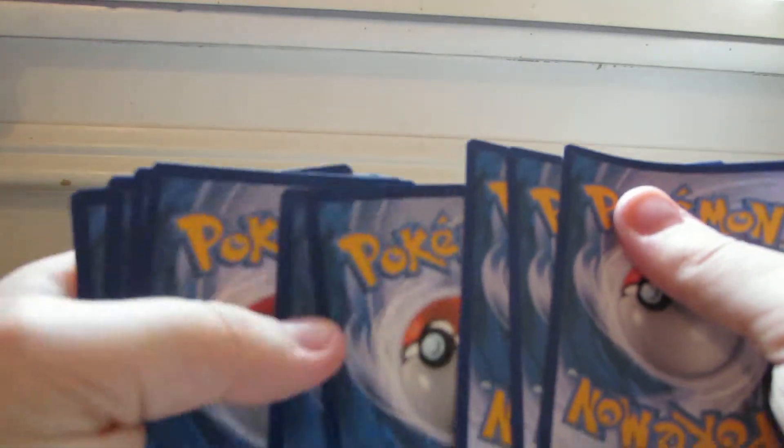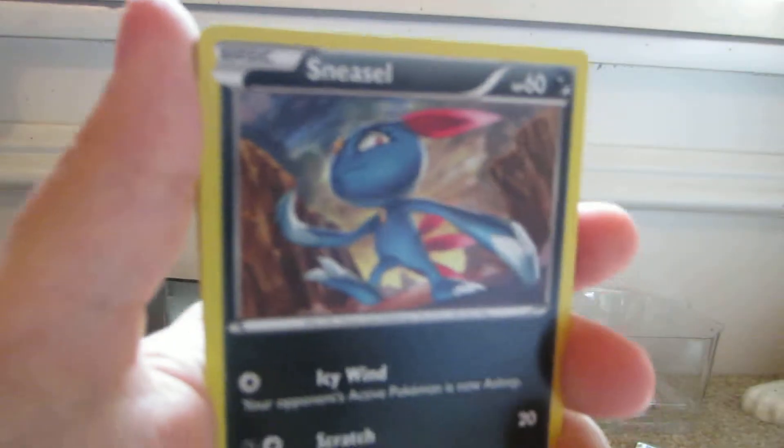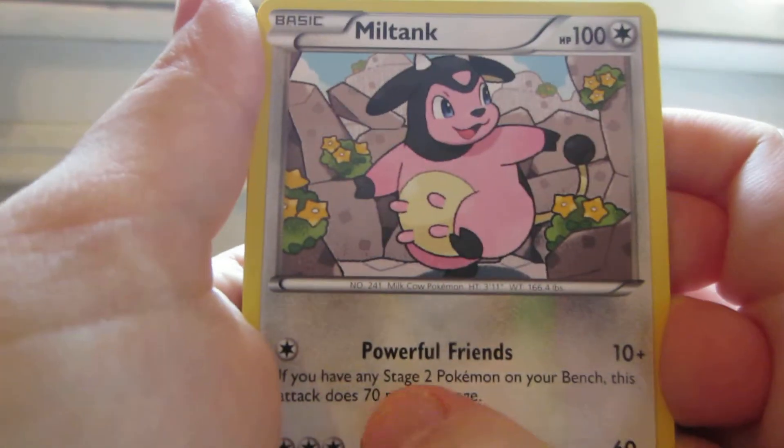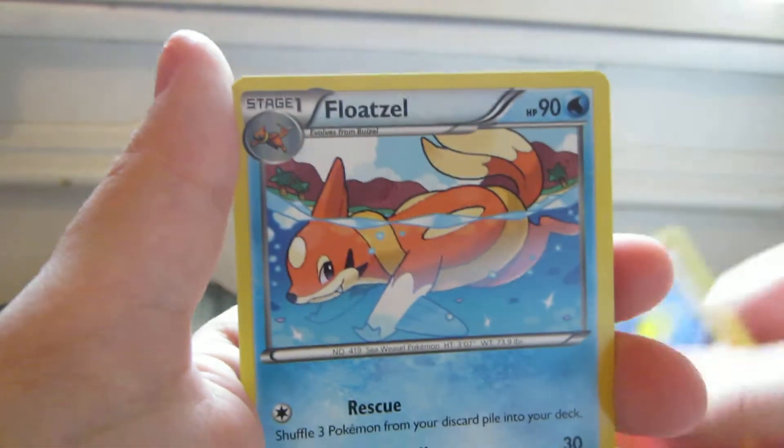Last pack, Flashfire. We have Ponyta, Espurr, Pidgey, Litleo, Sneasel, Starly, Megaphone, Miltank — this is a good card in battle; if you have any stage 2 Pokemon on your bench, attack for 70 more damage. Then Porygon, Fletchinder Reverse which is uncommon, and a Floatzel Rare.